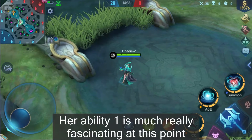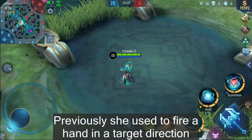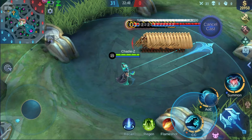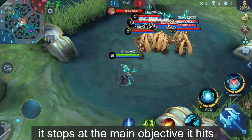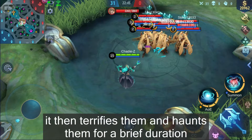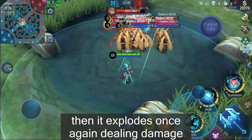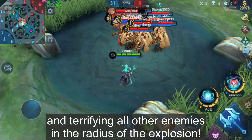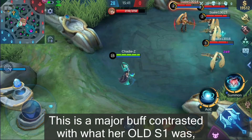Her Skill 1 is much more interesting now. Previously, she used to fire a hand in a target direction and terrify all enemies. Now, she still fires a hand, but it stops at the first target it hits. It then terrifies them and haunts them for a brief duration, then it explodes, dealing damage and terrifying all other enemies in the radius of the explosion. This is a major buff compared to her old Skill 1.